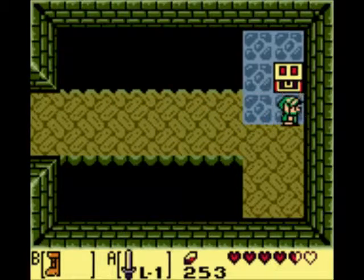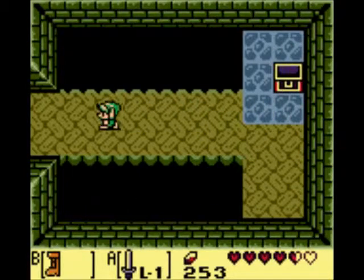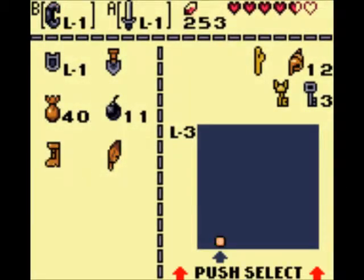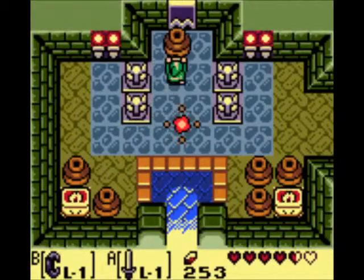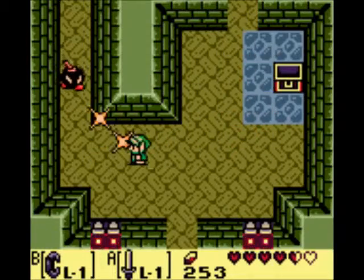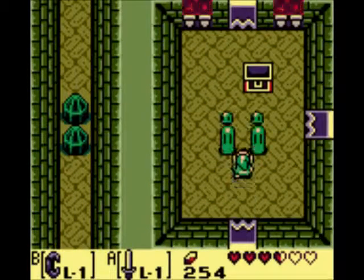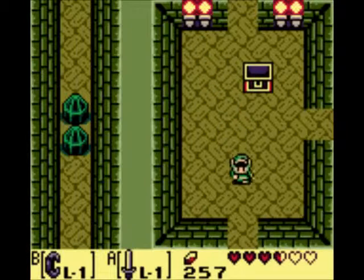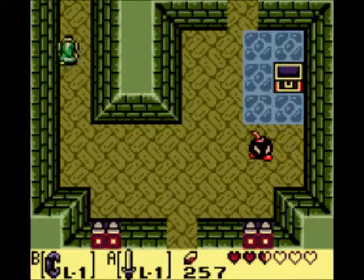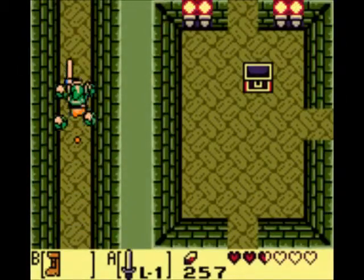We actually want to go back through there and open this up — and we get a small key. We actually wanted to go through that because we can get another key there. But there's a couple things we can do here at the entrance now that we have the Pegasus Boots. He exploded his own guy! Let's head up here. Never mind, we actually wanted to head down here — it doesn't matter which way you take. Equip the Pegasus Boots.